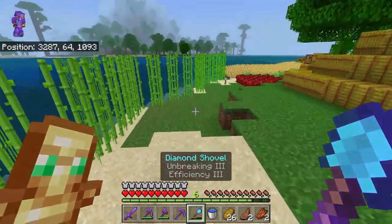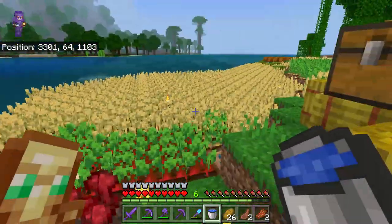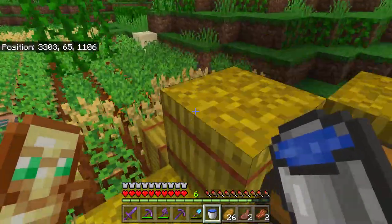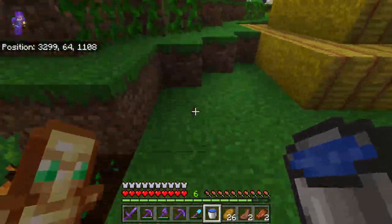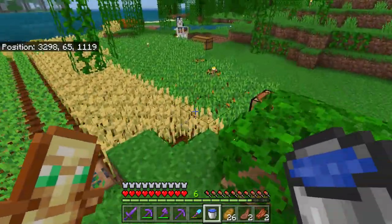That takes us to our sugarcane farm and then our literal farm — this is all of our crops. We have potatoes, beetroot, wheat, and carrots.